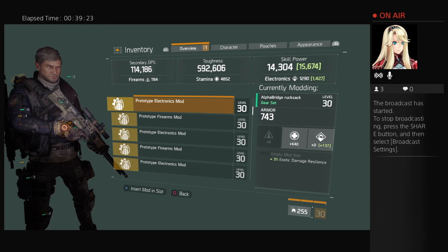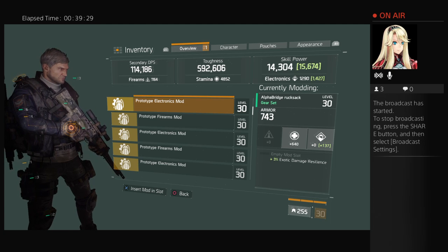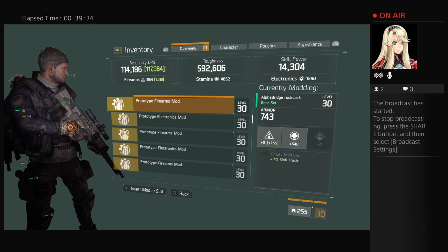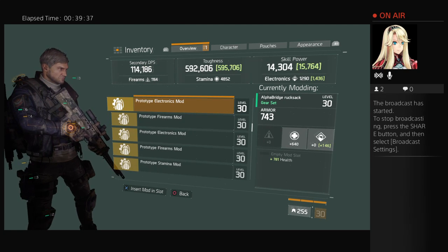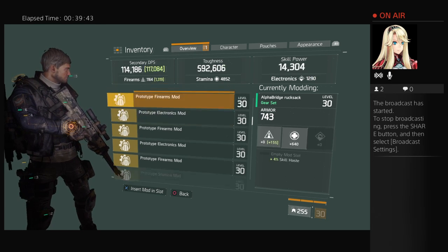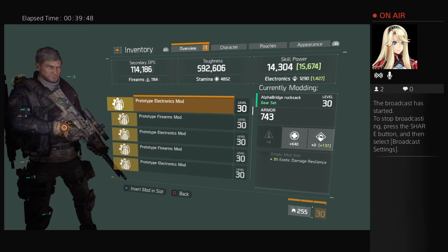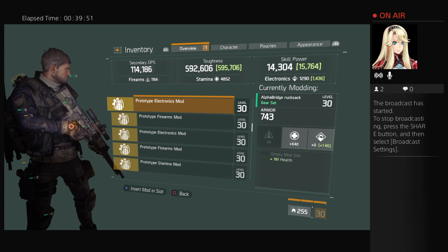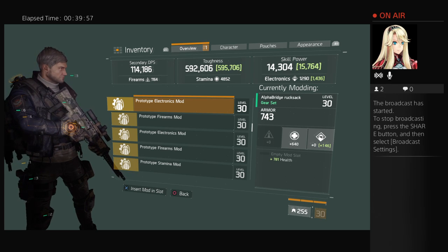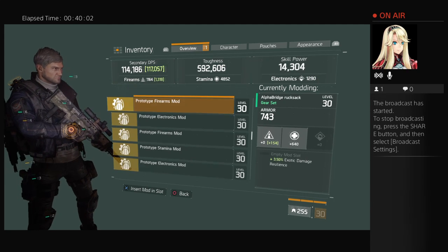I've got three people watching this. Are you on this prototype electronics mod I'm looking at? Moving down — whoa, there's a good one right there. 5.95 and 15.7. I'll go back up — the other one made skill only go to 15.6. This one right here gives me plus health and also 5.95 toughness and 15.7 skill. Let's see if we can beat that.